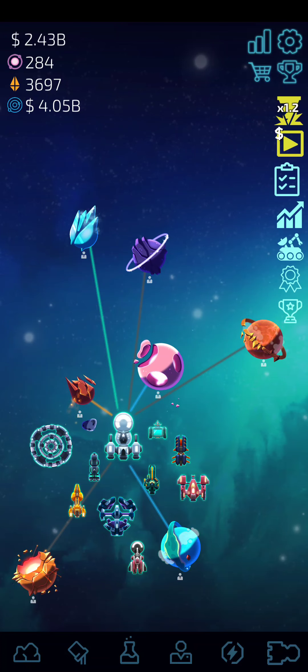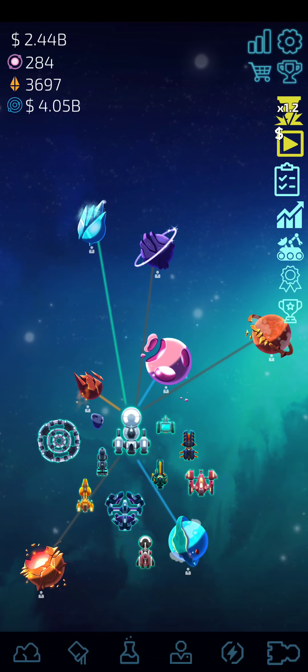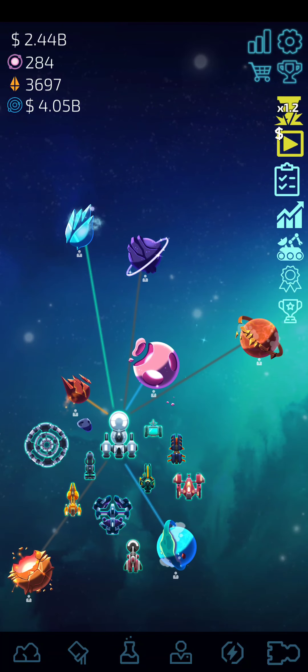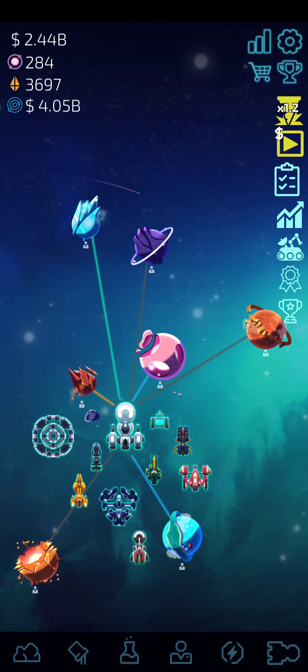I wanted to do a beginner's guide because this game is very complex. It seems fairly simple — you unlock planets, upgrade them, mine them, build stuff — but there is a lot to it and it's easy to make mistakes that you might end up regretting.